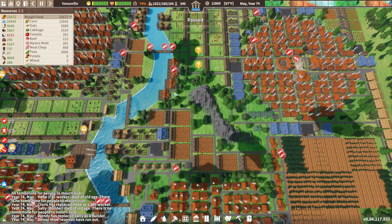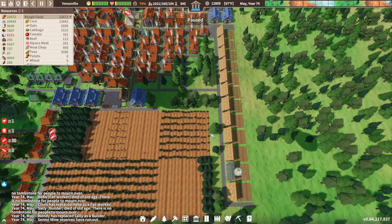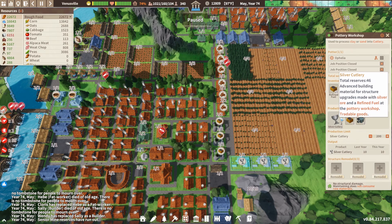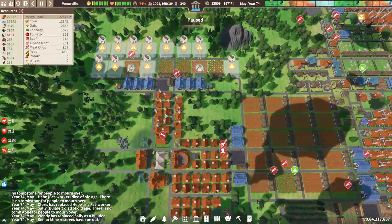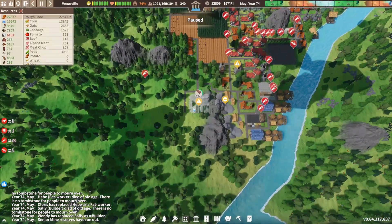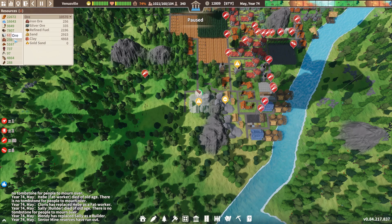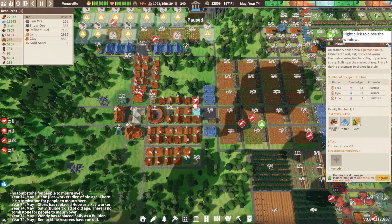Hello everyone and welcome back to the channel with me, the White Seer, playing some more Settlement Survival today in the town of Venusville. In the last couple of episodes we've managed to build our tea plantation, increased the size of our wood farm, got all of these fuel factories, and we're making silver cutlery so we can upgrade to villas. We also started farming over here, building more plantations for food variety. We added another mine because one ran out and the other's getting close — and obviously with very little ore left, we've got guys with no tools running around, plus thirsty and hungry folks who actually do have food, so I don't know what their problem is.